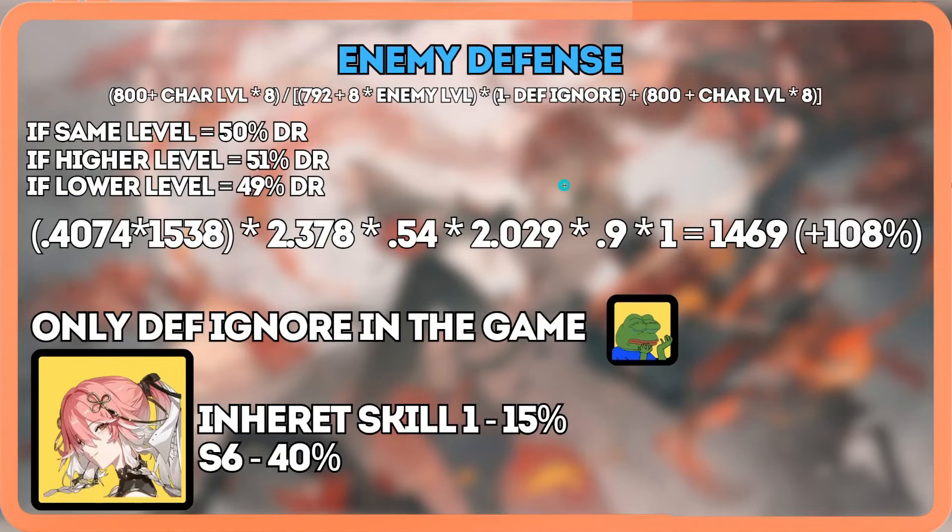Moving on, you have Enemy Defense. A very easy way to handle it in your equation is to simply use 0.5. That's a really good spot because when you're the same level as an enemy, you do half damage — 50%. If you're higher level you do slightly less, and if you're lower level you do slightly more, each by about 1%. By putting in 0.5 you can never be too incorrect — you'll be off by a number or two but still in the same ballpark.